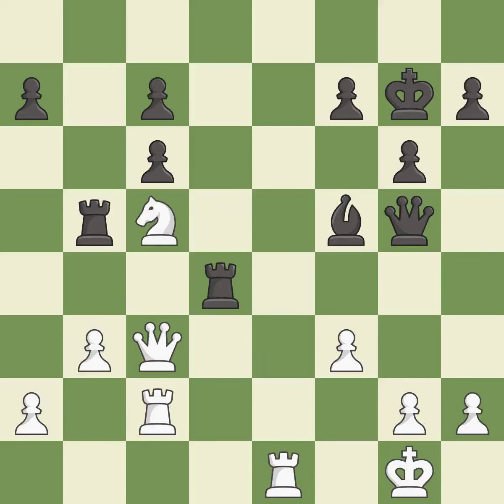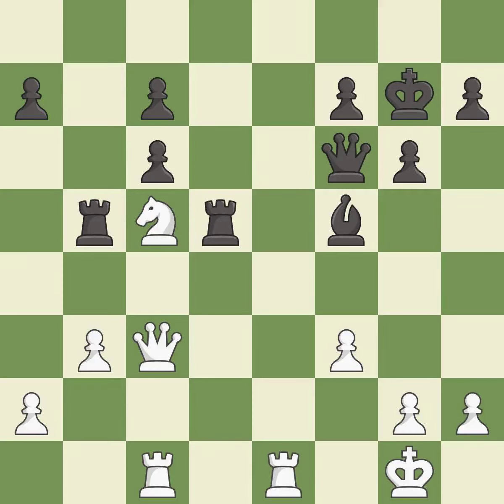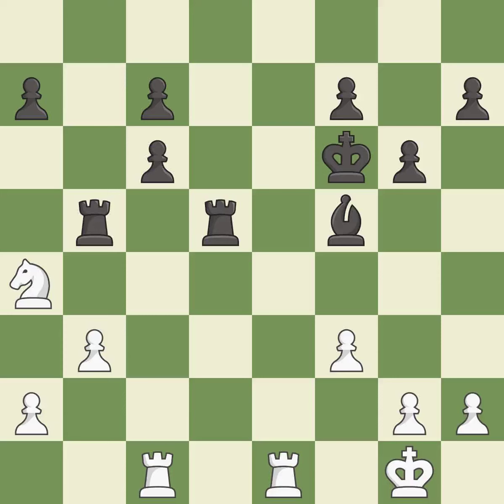Capturing that pawn wins material — it is best. This defends a rook that was under attack and had no defenders — it is excellent. This connects the rooks, which helps them coordinate together in the future. This threatens to kick a bishop — it is excellent. This wins a tempo by threatening a knight and forcing it to move away. After all captures, this is an equal trade — it is best. This exposes an attack, threatening a pawn.